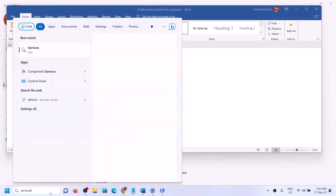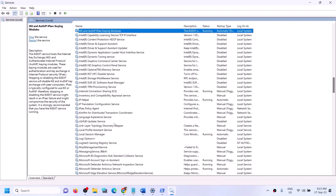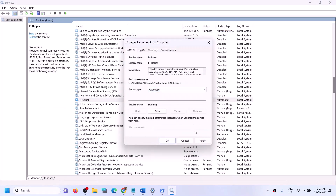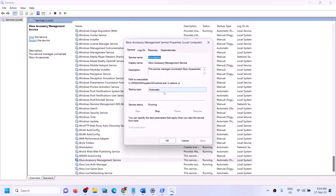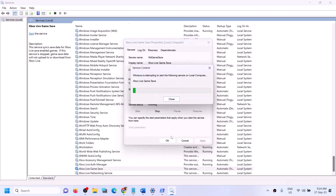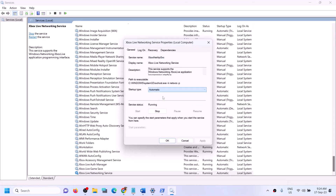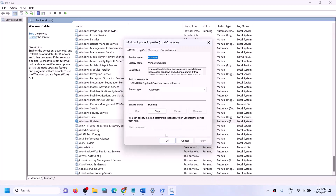The next step is to start all required services. Type 'services' in the Windows search box and open Services. Find 'IP Helper', double-click it, set it to Automatic, click Apply, click Start if highlighted, then click OK. Then find all Xbox services and for each one: double-click, set to Automatic, click Apply, click Start if highlighted, and click OK. Also find 'Windows Update', set it to Automatic, and start it.